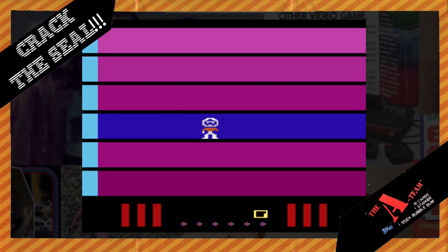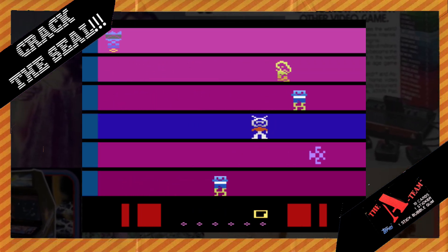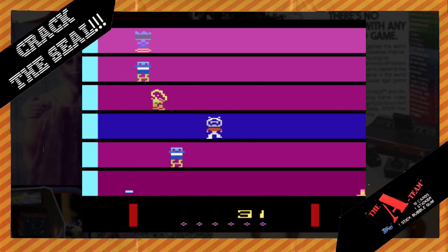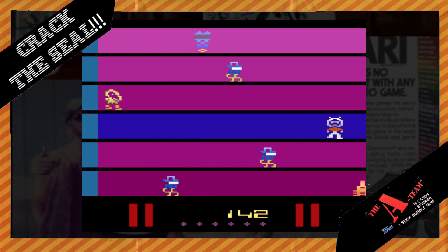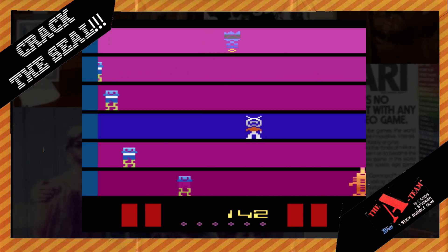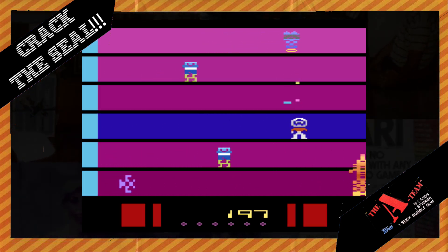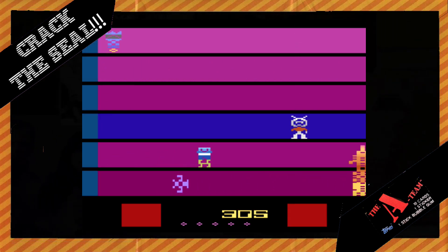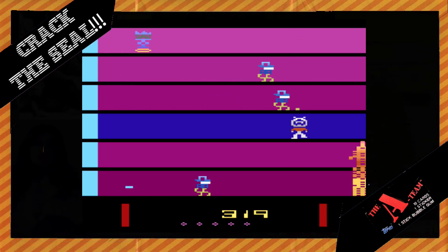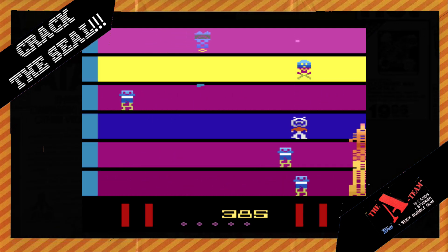Saboteur is an Atari 2600 game designed by Howard Scott Warshaw as his magnum opus for the Atari 2600. The game was designed to be in the same universe as Warshaw's Yar's Revenge. In the game, you play as Hot Shot. Your job is to save the world from nuclear annihilation. The first screen is the launch site, where a rocket that will carry the warhead is being constructed, and you must shoot the robots to prevent the assembly. The blue robots are Kotiles — remember that name from Yar's Revenge?